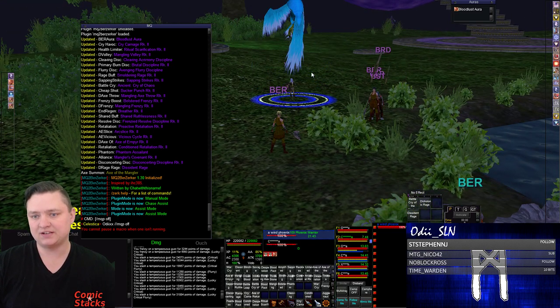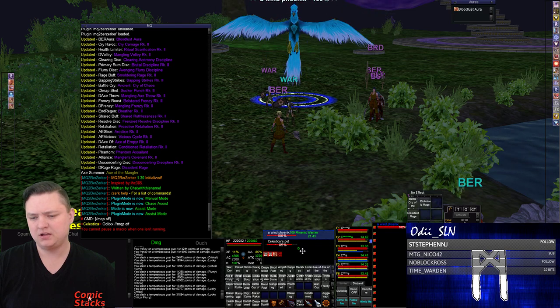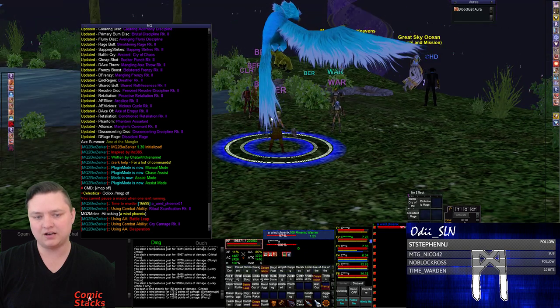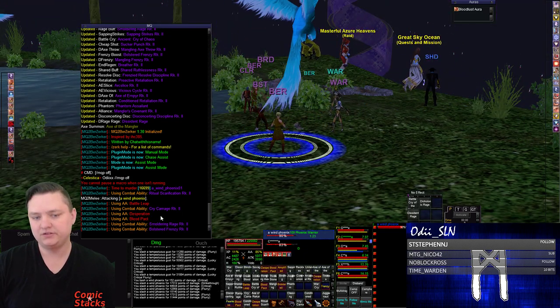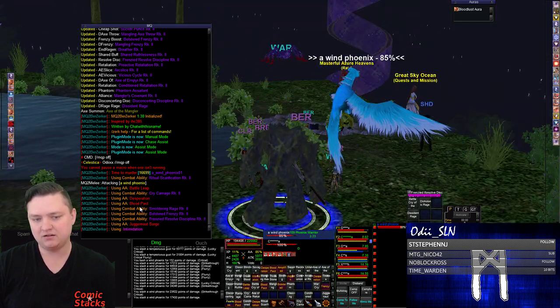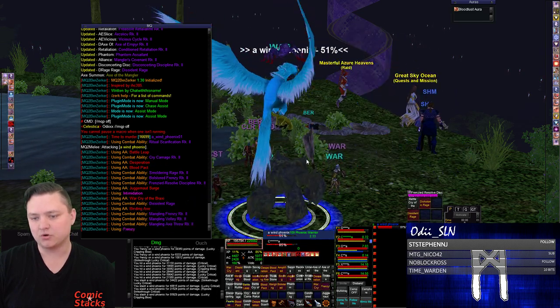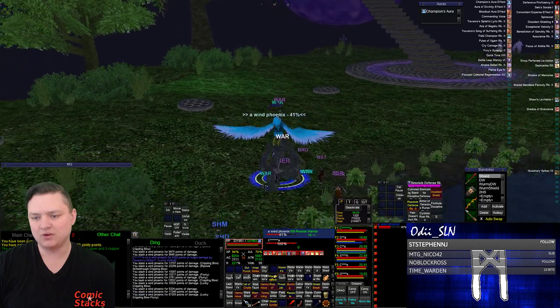The tank is now fighting a mob. My assist is set to 98, so when the tank hits 98 percent health, there we go — I navigate to the target and now I'm wrecking face. You can see the abilities in red and the combat abilities in purple that I'm using. We're going ham.